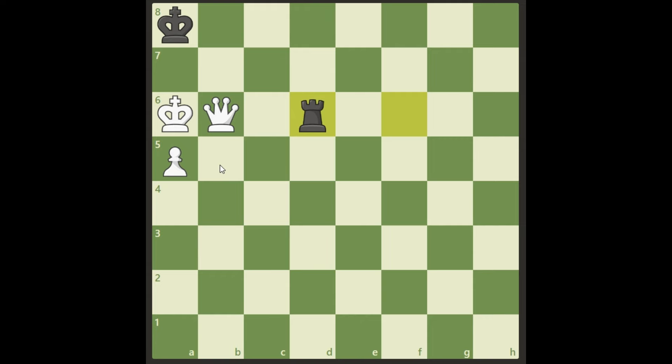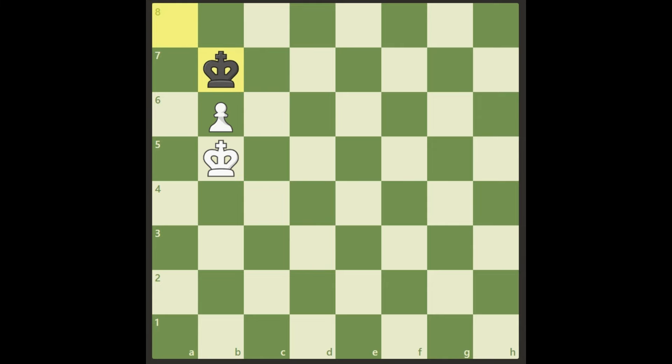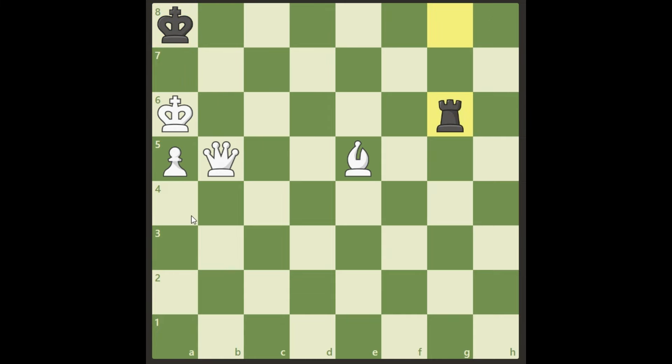Look at this — if we take the rook, it's a stalemate. If we move the queen, we're just going to lose it, and that's losing for white. So it's a forced move: king b5. Then black takes. Whether white takes with the pawn or the king, this is clearly a draw in both cases.